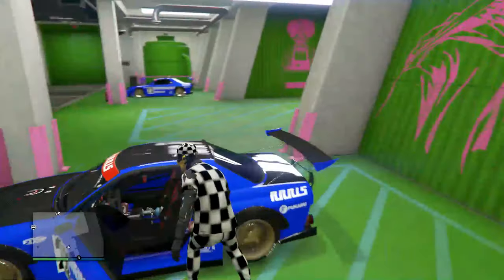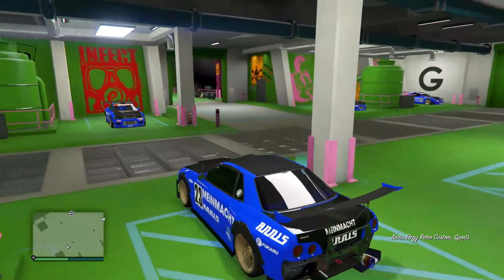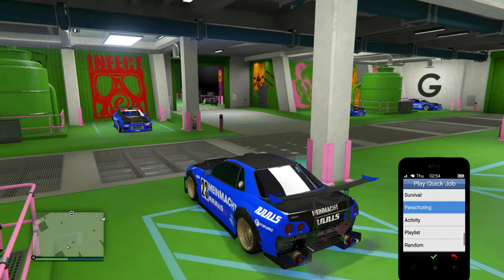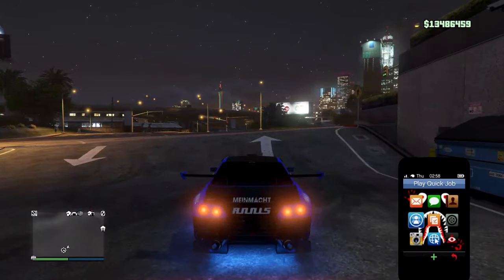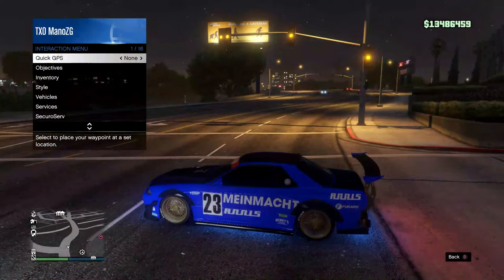Leave that car there. Take the one you used to dupe and drive it outside. Open your phone and go to activities — join an arm wrestle. Then drive out, open your phone again, and cancel the mission for the message cancel. Then call over your MOC.